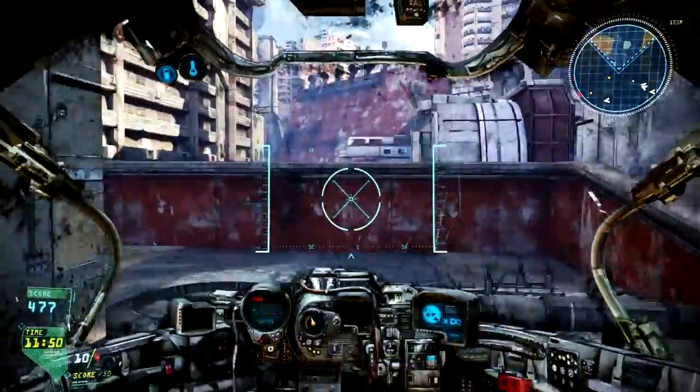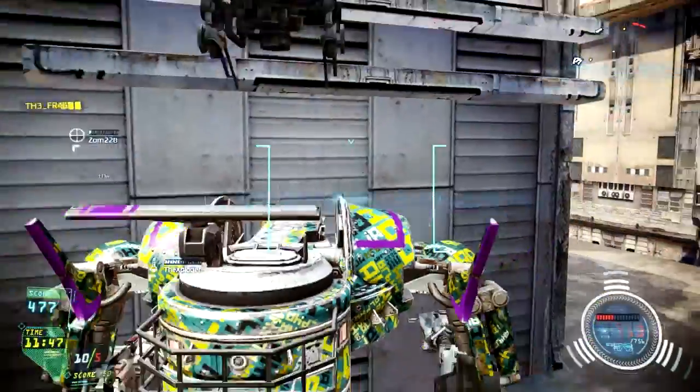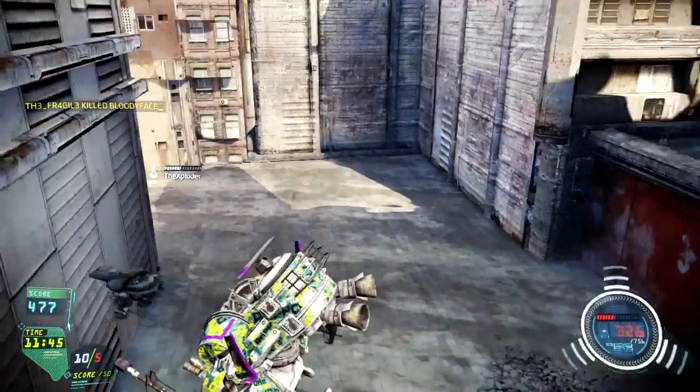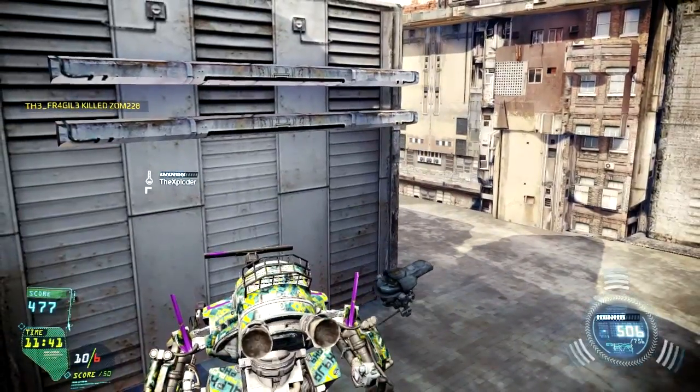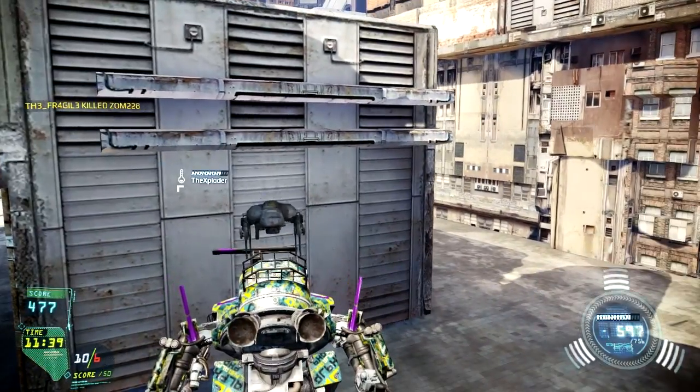If you can out-maneuver your opponent, you've basically won. It's all about being able to get behind your opponent, get into that better position, and being able to hit them for more damage than they're dealing — or maybe just run circles around them. I've had cases where I've been stuck in a corner against another guy, dashing around a lot, and I ended up killing him with really low health just because I out-positioned him and he just couldn't hit me.